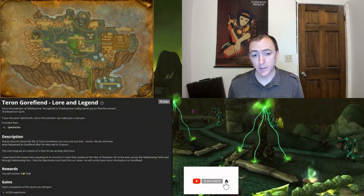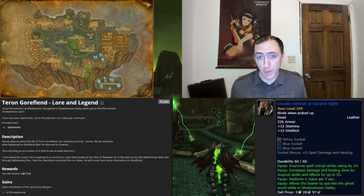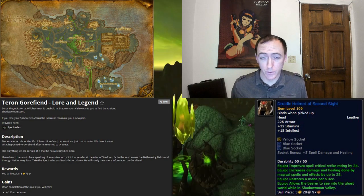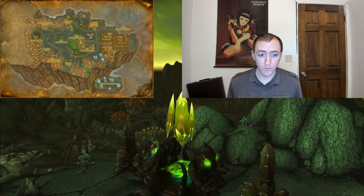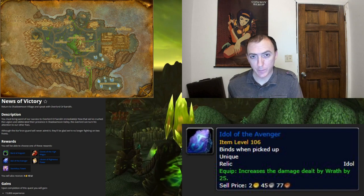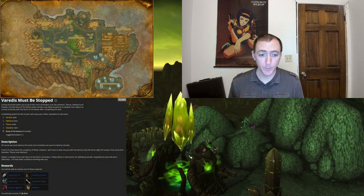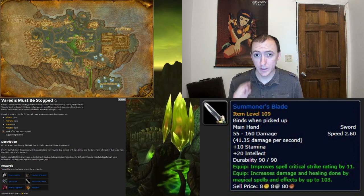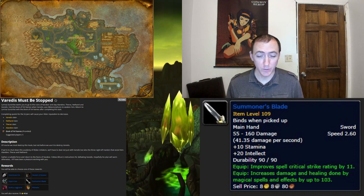After that we have the quest Teron Gorfiend: Lore and Legend, providing a leather headpiece reward called Druidic Helmet of Second Sight. With all spell power gems it will have 24 spell crit rating and 62 spell power, making it the preferred helmet for balance druids and elemental shamans. The next quest, Muse of Victory, provides the Idol of the Avenger for the range slot, increasing the damage of Wrath by 25. Finally, for the last quest in Shadowmoon Valley, Varedis Must Be Stopped provides a spell power sword called Summoner's Blade with 11 spell crit and 103 spell power — a really good weapon, but it can only be wielded by warlocks and mages.